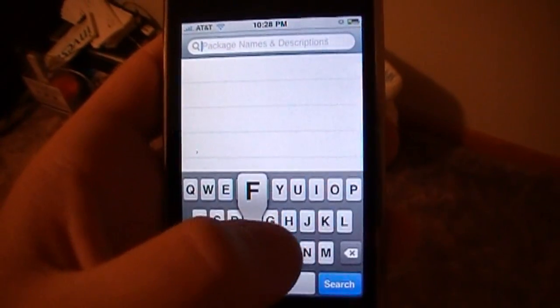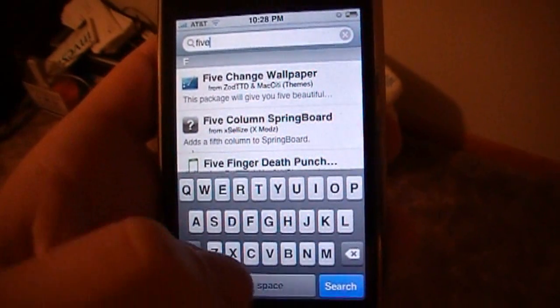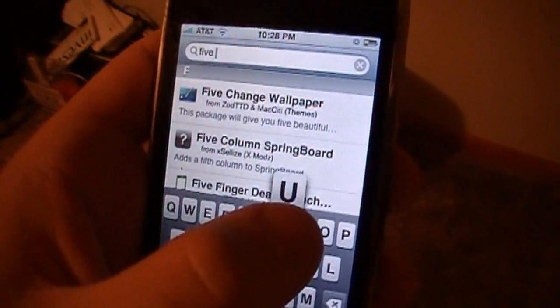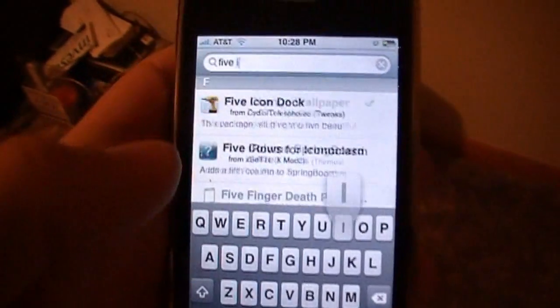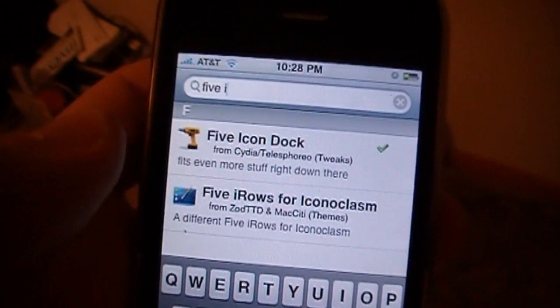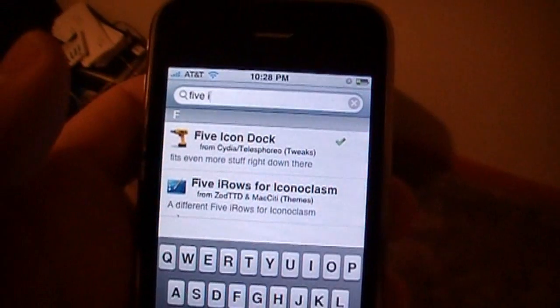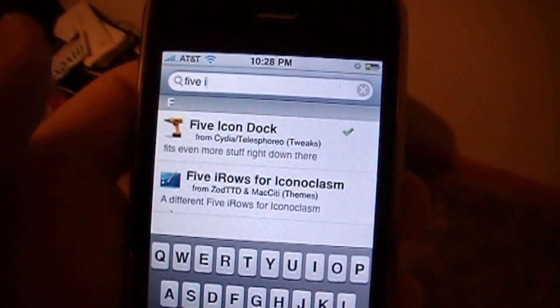All right. Right there — there's the first one, 5 Icon Dock. You're going to install that, and then it's going to restart your springboard. As soon as it restarts your springboard, you'll be able to add your 5th icon to your dock.